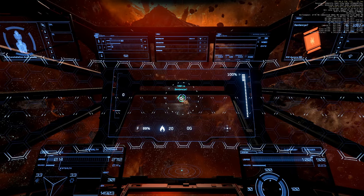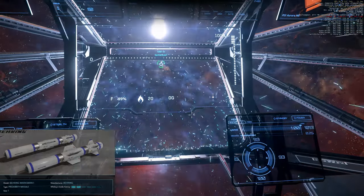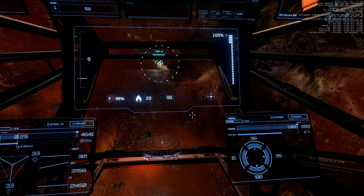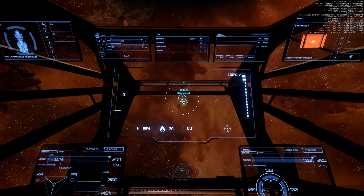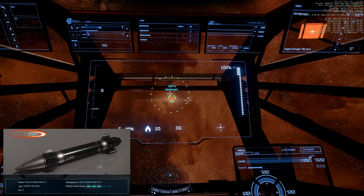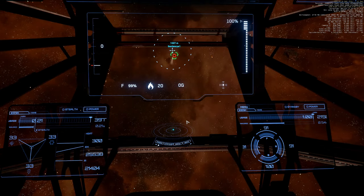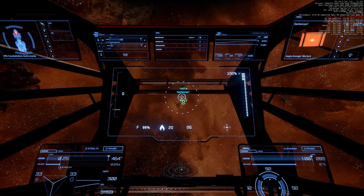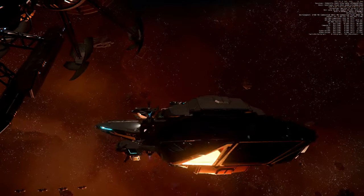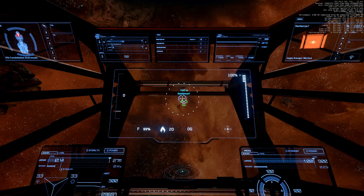As always we are starting with a size 1 missile. Shields are at 93, stern at maximum. Size 2 missile. Shields at 90, stern at maximum. And we already have a red spot at the front. How is this even possible? This is real damage, not a display bug.